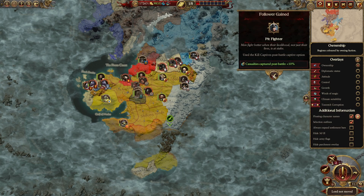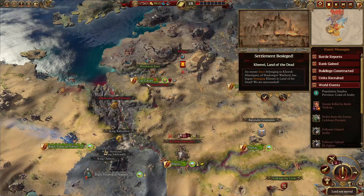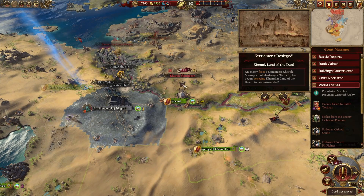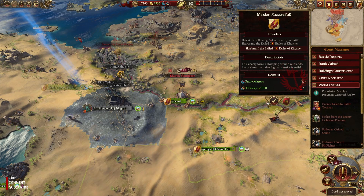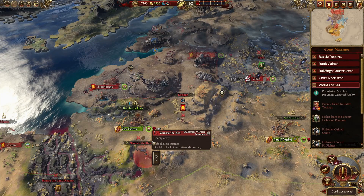Fantastic — the pit fighter. Settlement sieged. By beastmen? We've got to have that mission. Good for us — there's another little Beastmen army right there.